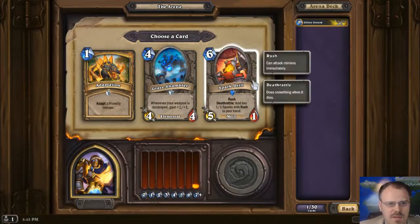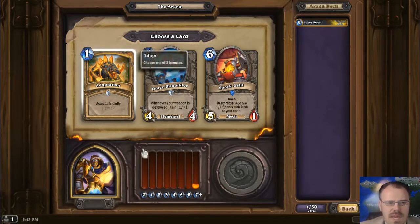Spark Drill: 5-1 Rush, Deathrattle, add two 1-1 Sparks with Rush to your hand. I mean, that's like a sort of expensive way to kill a minion, but interesting. Let's take an adaptation.